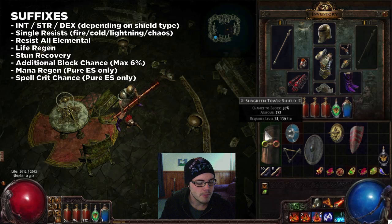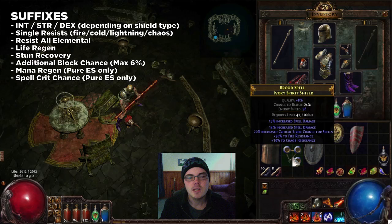Mana regen and spell critical chance are only available on the spirit shield. So if you're a caster wielding a wand in the other hand, a spirit shield is a very good option — not just for defensive stats but also for offensive stats. You can do a lot to increase the power of your spells through spirit shields.